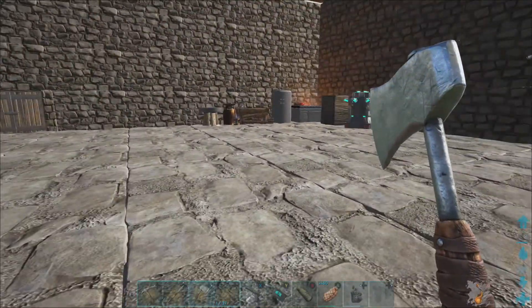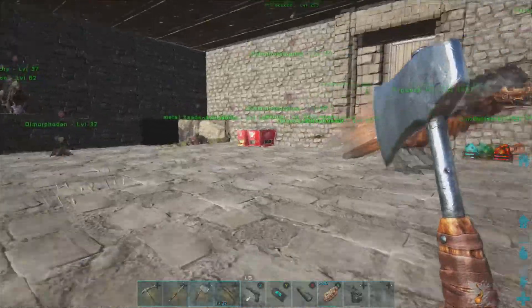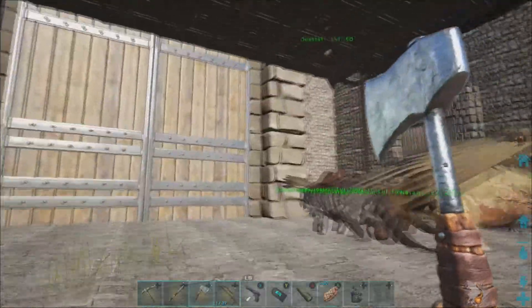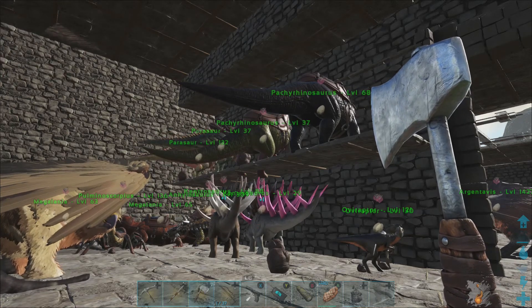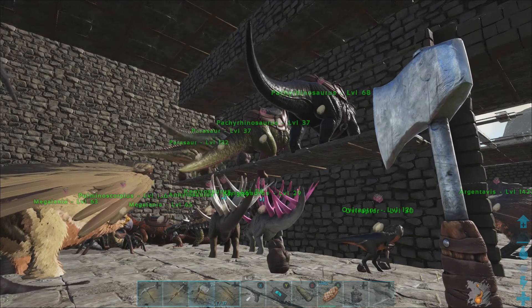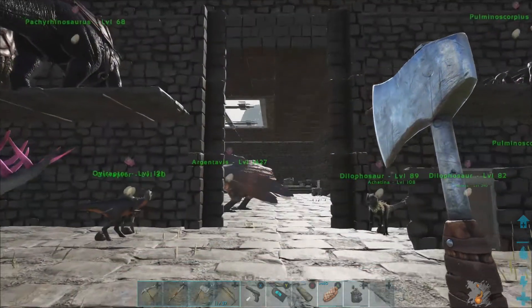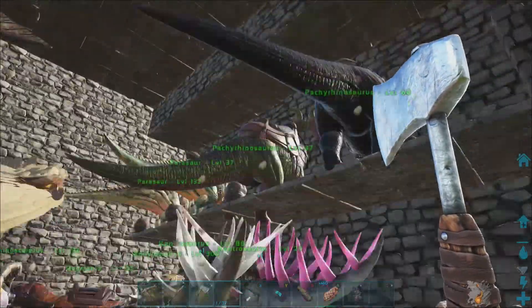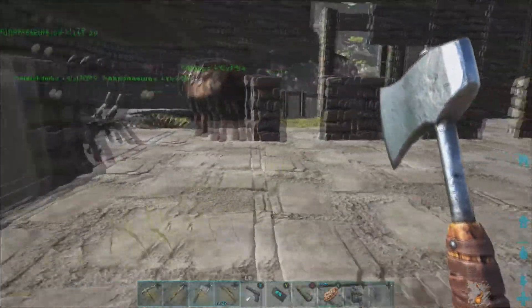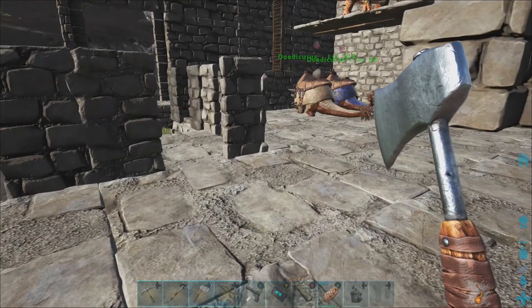Now we have the kibble table mod, which we got the idea for from Jade's server. It's nice because you can make kibble with raw metal — it's kind of expensive, like 35 metal per kibble — but when you have to go out and tame all these dinos you're not really going to use just to collect eggs, it saves some time. And that's what the mods are all about for me.